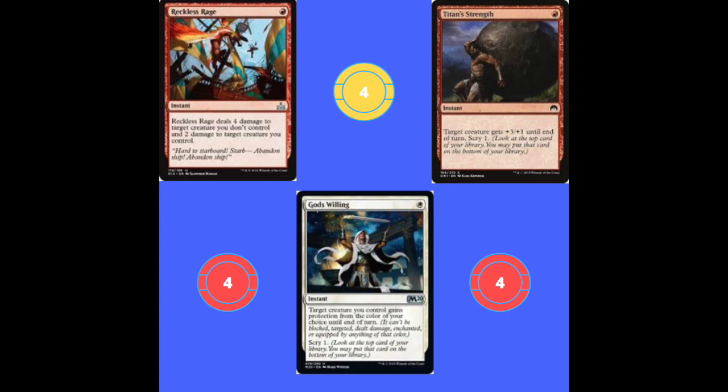Next up we've got Titan Strength. It's a one red instant that gives target creature you control +3/+1 and trample until end of turn, and you can scry one. If you play this on something like a Favored Hoplite it suddenly becomes a 5/5 on turn two, or with two of them it's a 9/9. It's a super solid card.